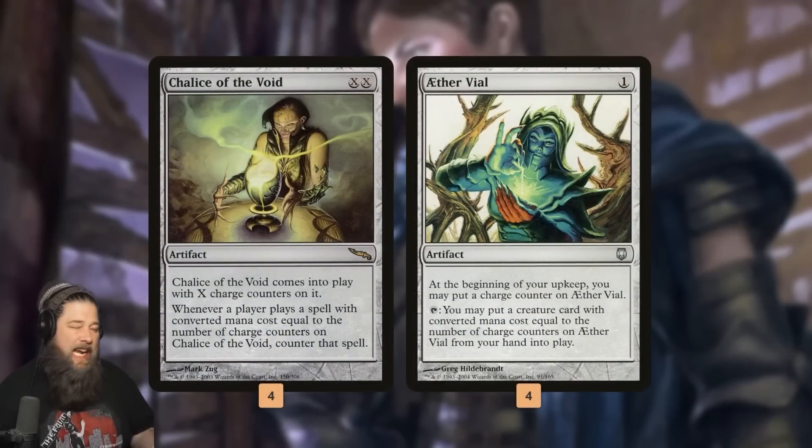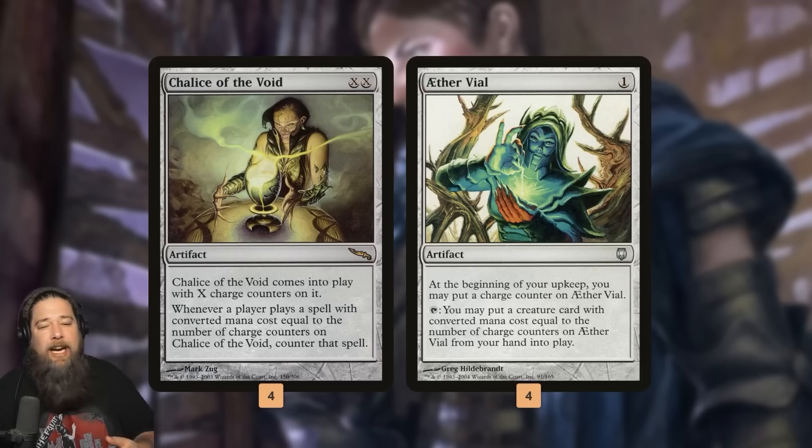We start with the Chalice and the Vial — these are the two non-land, non-Soldier cards in our main deck. Ether Vial just lets us sneak stuff into play, speeds up the deck — a great ramp spell. All of our creatures are one, two, or three mana, so mostly we play this early, drop a one-drop and a two-drop into play, and then get it up to three where we can cheat things into play at instant speed.